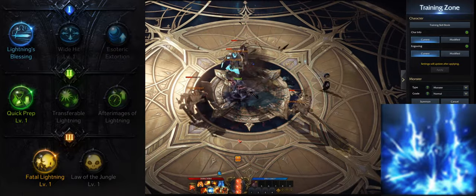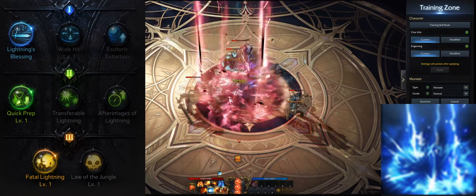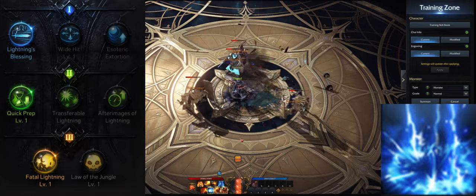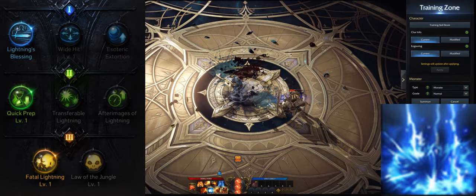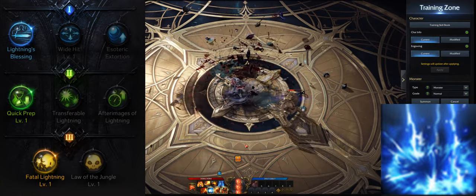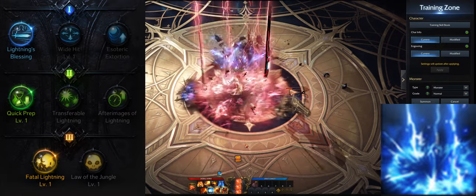Lastly we have Lightning Whisper. Lightning Whisper is a very good buff skill and it also fills up your identity bubble by a lot. I strongly recommend leveling the skill to level 10 and getting lightning's blessing for the buff, quick prep so you can use it more often, and fatal lightning for the really nice debuff.